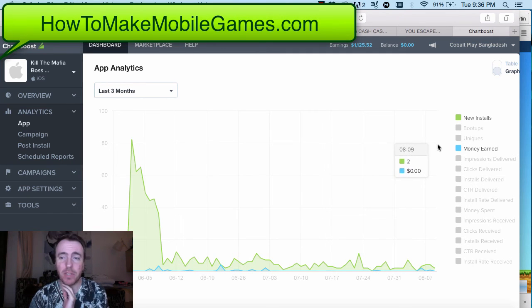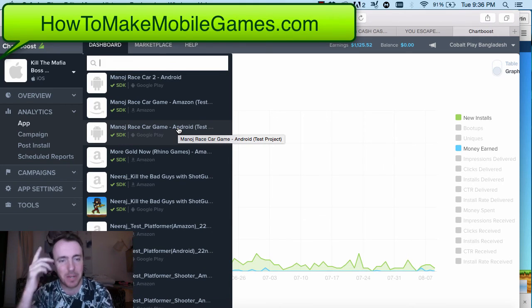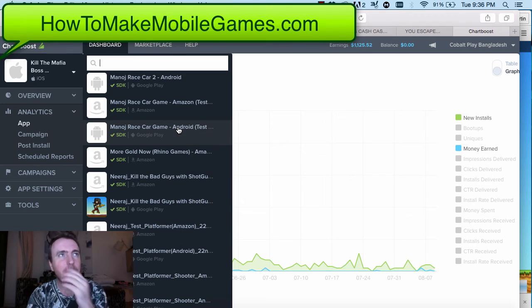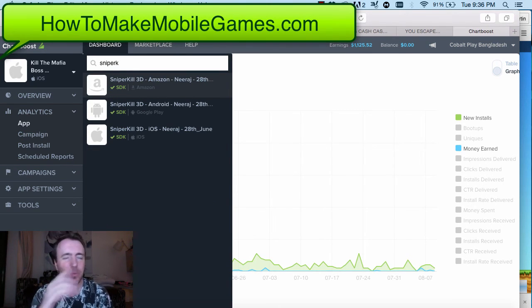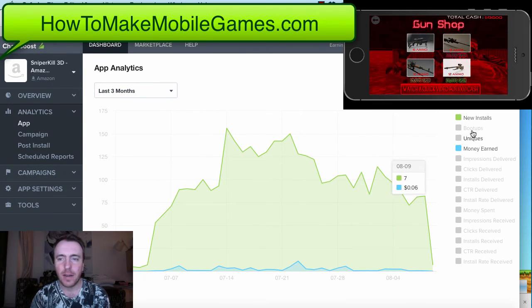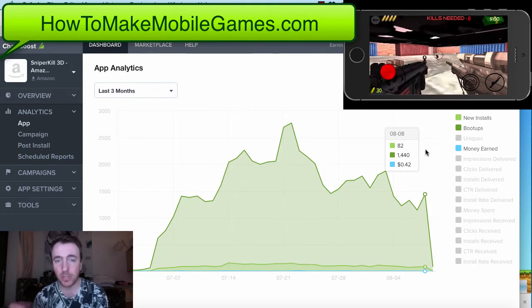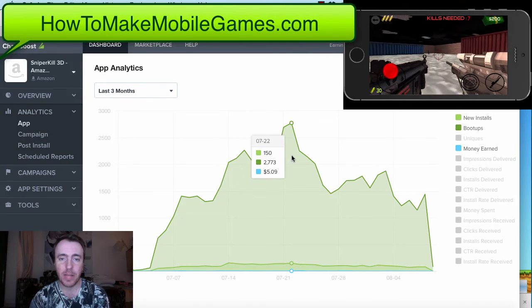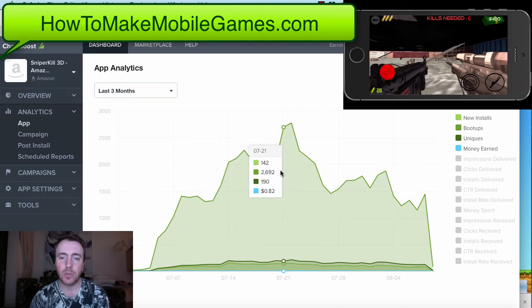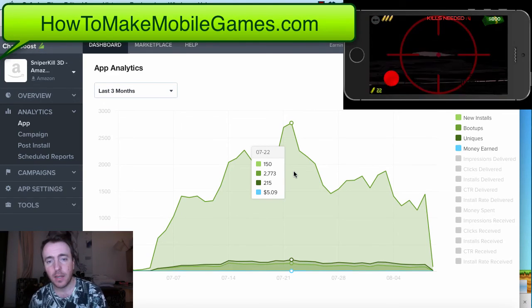On iOS, very low installs for this one, but we did get better on the next one. So this was the first FPS game — the Kill the Mafia one. The second one I believe was Sniper Kill, or it might have been called Shooting Bad Guys. Looking at the three-month trend on Amazon, this one had fairly good boot-ups: 82 installs and 1,440 boot-ups but only $0.42. Up at the top there's 150 installs and $5.09.